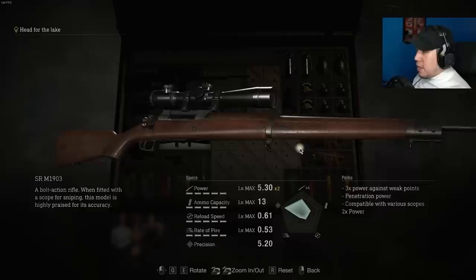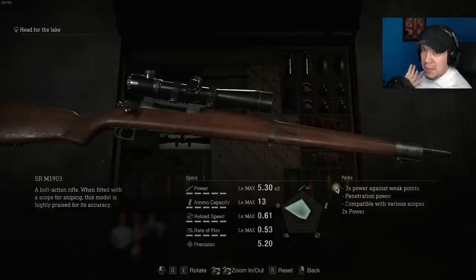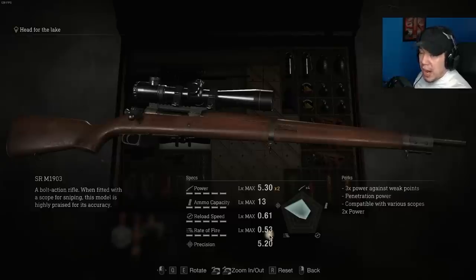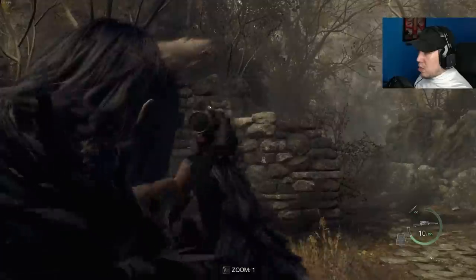If you have this with at least the power maxed out — maybe not the exclusive upgrade yet — by the time you fight the Bella Sisters just before Mendez on Professional, you can easily one-tap them in the head. There are some downsides: it has the lowest ammo capacity of all rifles, reloads five at a time with a reload speed of 0.61, and a slow fire rate. This thing is just meant to pour out as much damage as possible while being extremely accurate — the most accurate gun in the entire game, since it's bolt-action and pretty much every shot will be on the mark.